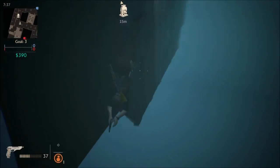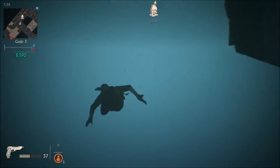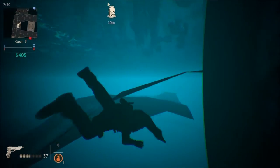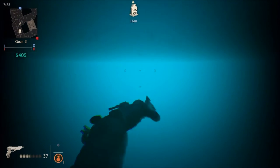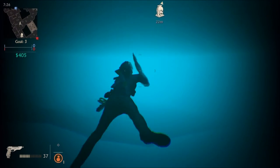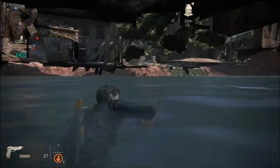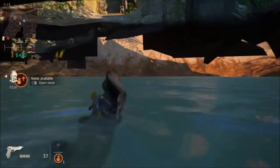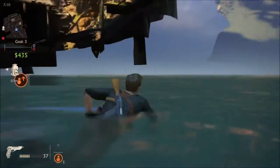Come over to this wall over here, go underneath the water, and swim past this wall. You're going to have to go in this direction while holding X the whole time to surface. When you make it here, you should make it right before you drown, and you'll surface right here. Now you're at the part of the map where you're not supposed to be in the water.